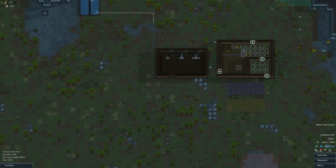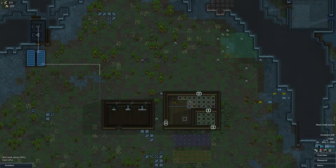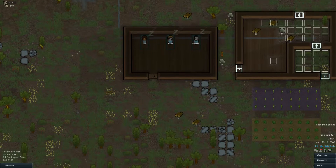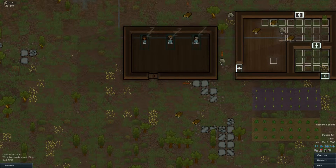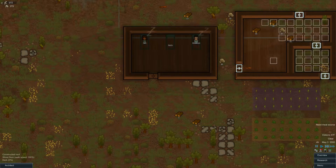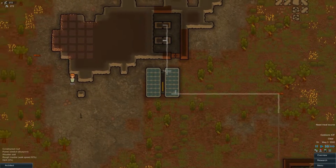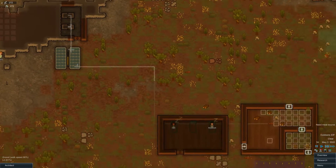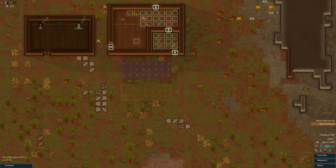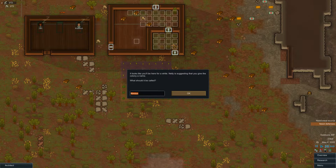They're all sleeping — all just asleep in their little communal room. Is there any way I could divide this a little better? They could have smaller rooms. Nellie's playing some more horseshoes and she really likes those horseshoes, apparently.